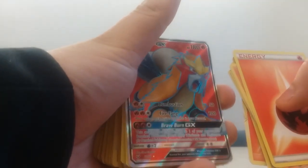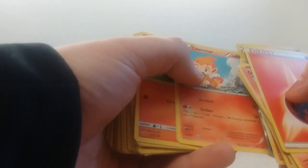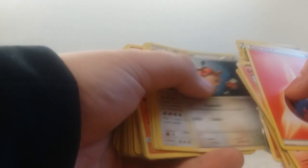So for the second deck: Fire Energy, we have Growlithe, Del Fox, Lampent, Salandit, Camperup, Entei GX Full Art from Shining Legends, Chimchar, Litten, Hoothoot, Ursaring, Double Colorless, Knocked Out, Braixen, Valkorona, Torchic, Charizard GX.